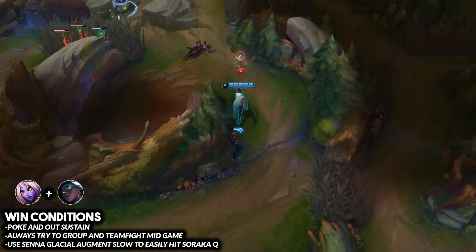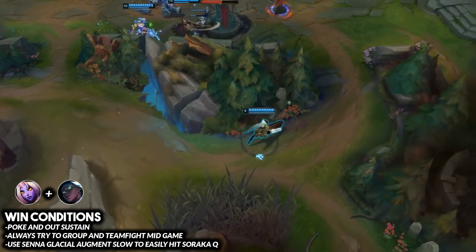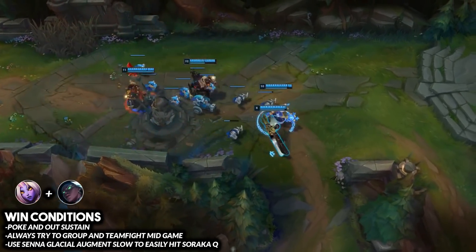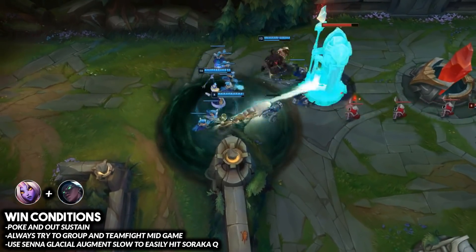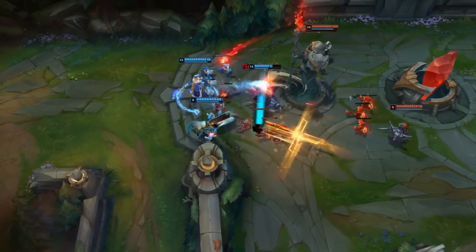If you can whittle the opponent down and out-sustain them, you'll find yourself at a heavy HP advantage in lane, pressuring the enemy out. Once you reach the mid to late game, group up with your team — you provide tons of utility with healing, the silence from Soraka, the root and shields from Senna. Just play around your fed carries in mid to late game fights.